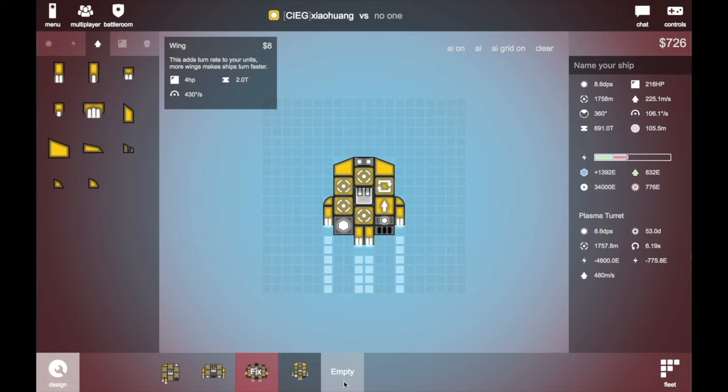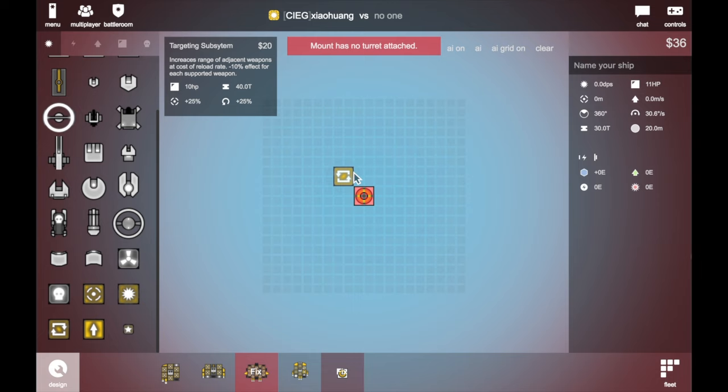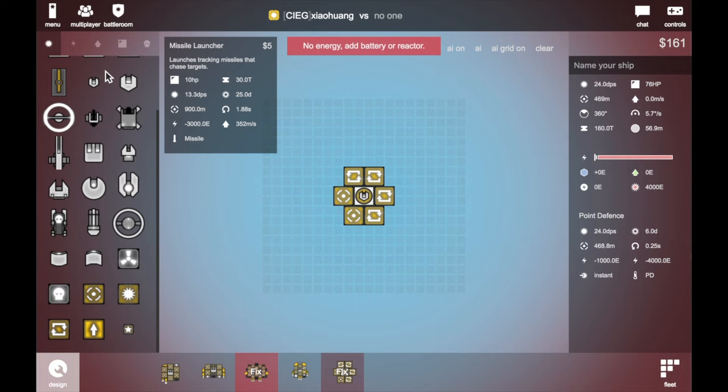Independence PD — let's do it. First the 360 turret, and after that PD. Then reload, reload, reload, reload — as fast as you can. And you also need range to cover your whole fleet. So just put it like that, and we need to add range because you need to cover your whole fleet.